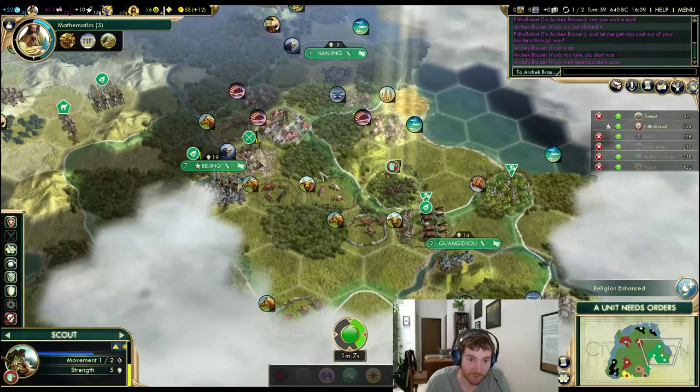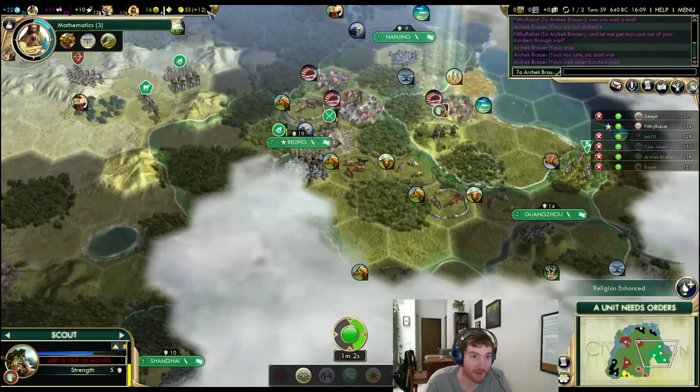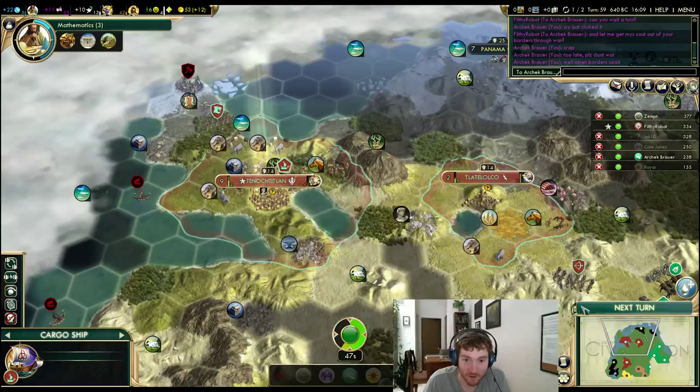Religion enhanced — it's gotta be Zemt, right? Did he take Temple Happiness? I'm sure he's going to — as a Liberty Mayan game. Temple Happiness, okay, it's fine. There's the cargo ship that I can't run because of these units. I could do it just for the throwaway influence, but I just don't know if that's worth it.